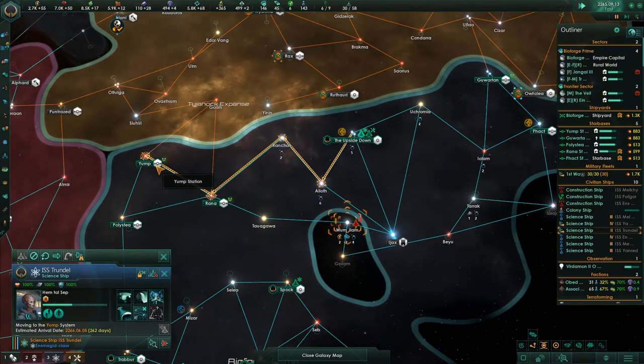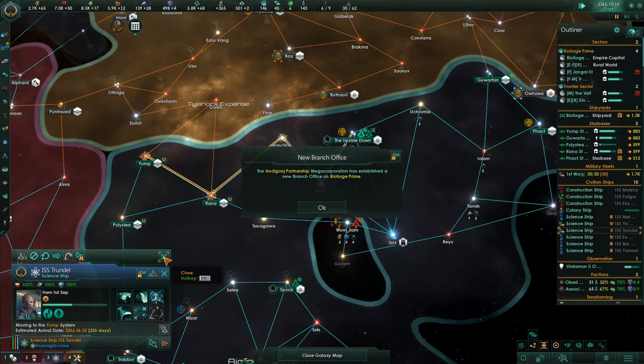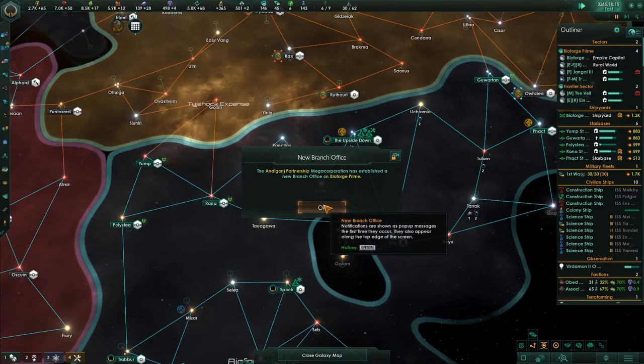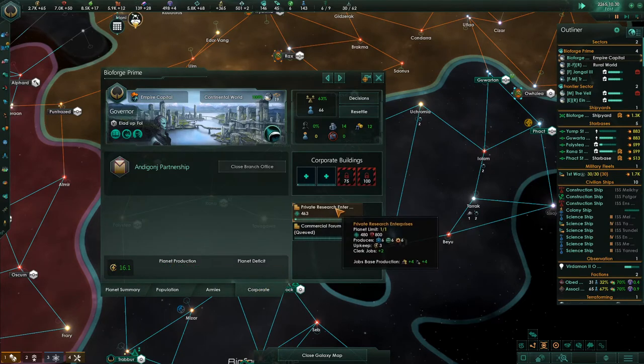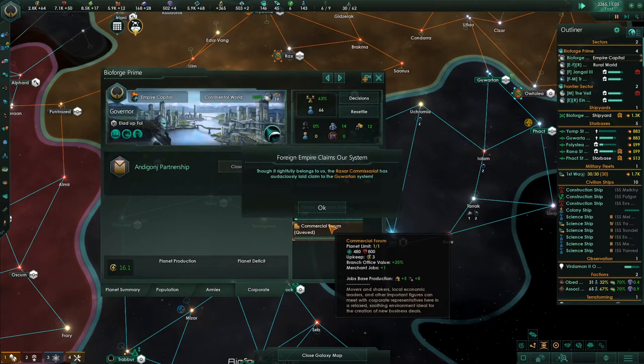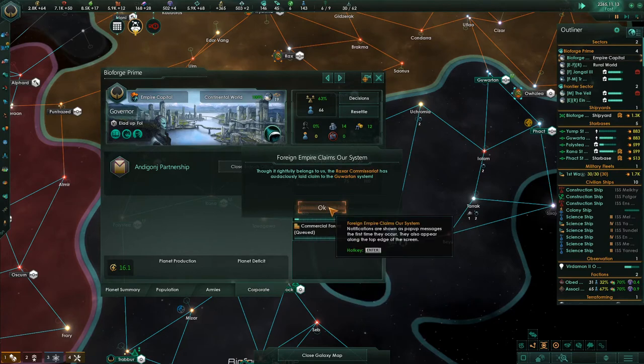When they get done we'll send them back here to refit. Construction complete. I want you to go over there just to see if you can see any of their ships with your sensors. Research speed, survey speed. The Endajon Partnership mega corporation has established a new branch office on Bioforge Prime. The corporations are building these - they provide clerk jobs and merchant jobs for us.